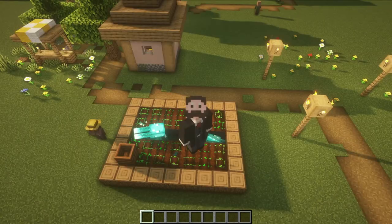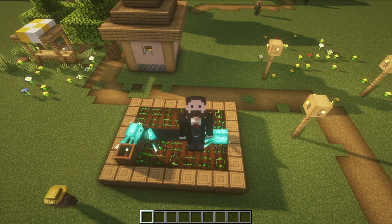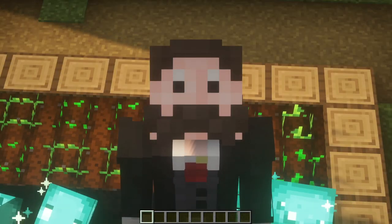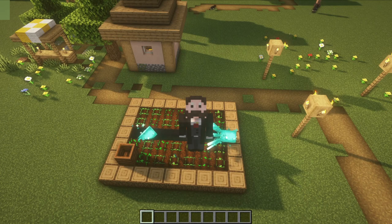Hello everybody, Kazray8 here, welcome back to the channel. Today we're doing a 2-in-1 farm that you can switch on and off between Villager Breeder and Watermelon to Food Farm for all those farmer trades you're going to be doing for emeralds. Let's get started.